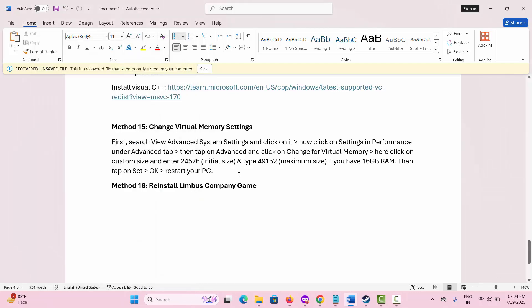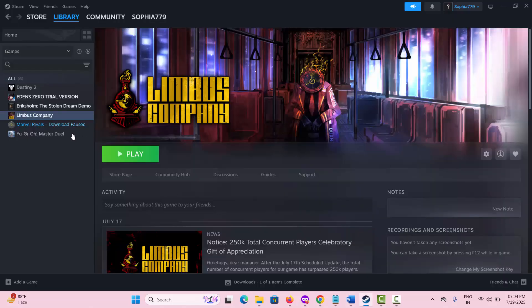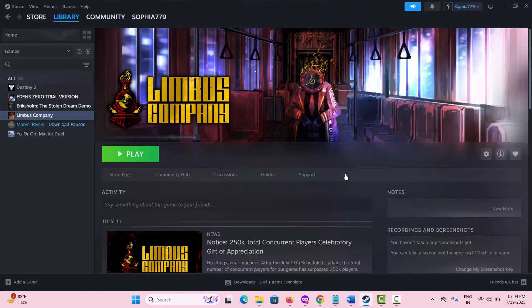If the issue is still not resolved, the final step is to reinstall Limbus Company. For that, go to Steam, go to the Library section, select your game, right-click on it, click on Manage, and then click on Uninstall. Click Uninstall again to remove the game from your system. Then restart your PC and reinstall the game. Once done, check if this has resolved the problem.